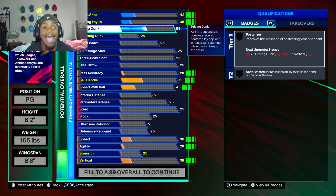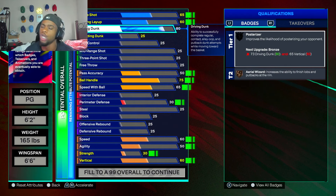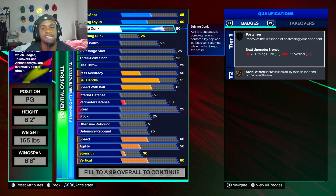Let's get straight into it. For the driving dunk, off the rip we're going to put that thing to an 80. An 80 driving dunk — you're going to unlock a hell of animations. You don't get contact dunks, but an 80 is pretty good. If you're in front of the defender and you dunk the ball, you're going to dunk that thing with an 80, I promise.